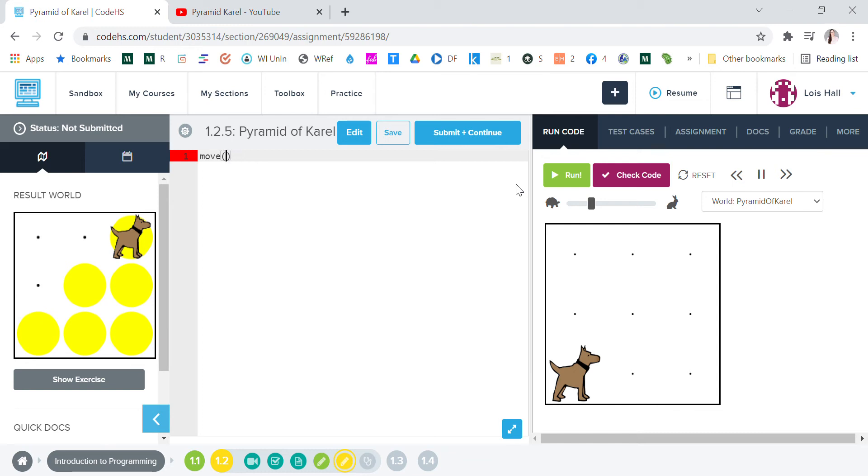First we're gonna want to move to that first dot — so that's our move. Then we want to put a ball, move to the next space, put a ball there, and then we're gonna want to turn left because we want to go up, and then put a ball there.